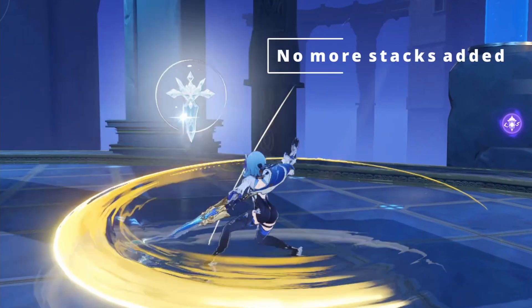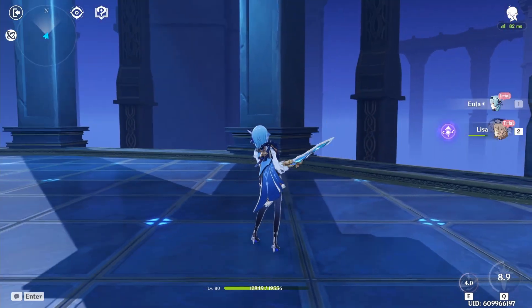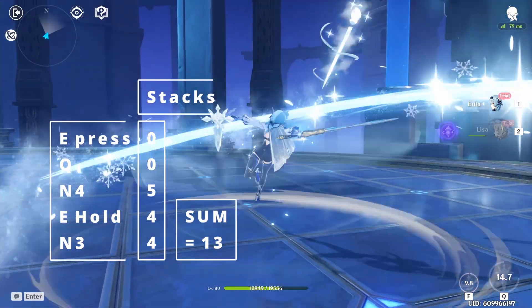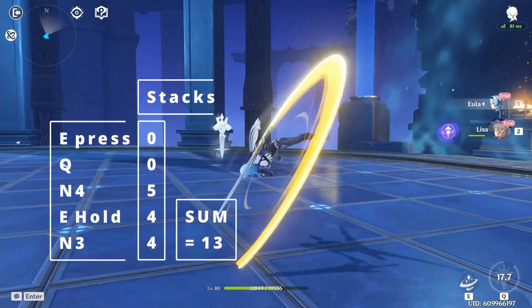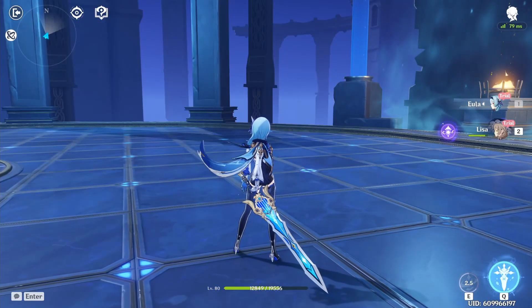The major difference between the first attack sequence and the second is that the first one utilizes the E hold earlier in the second half of the combo, right after the Q is activated, which implements a resistance shred that is utilized by all of the following attacks.